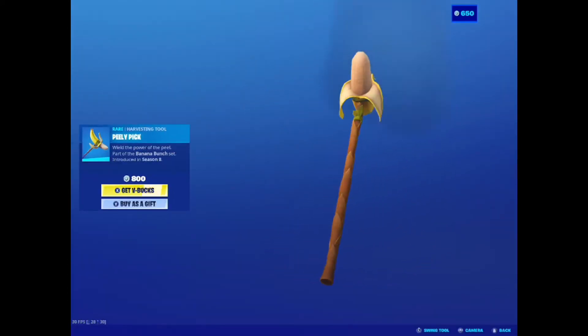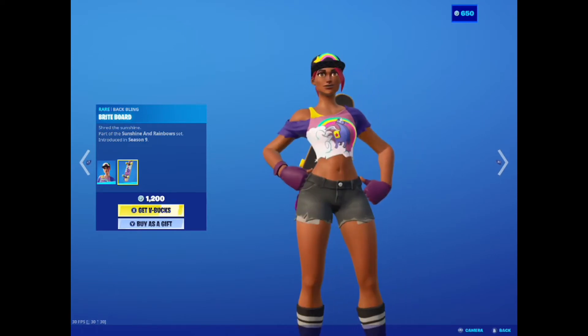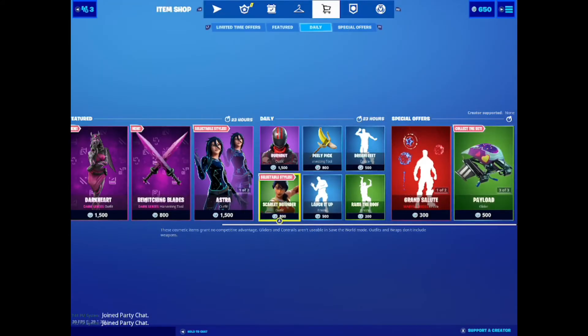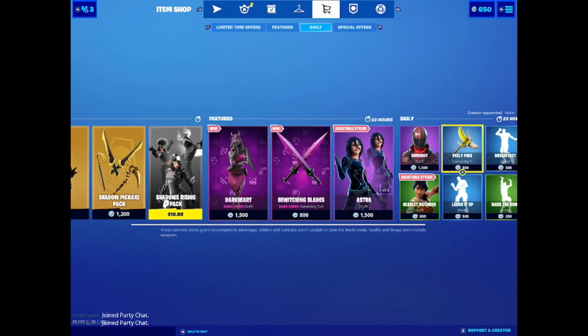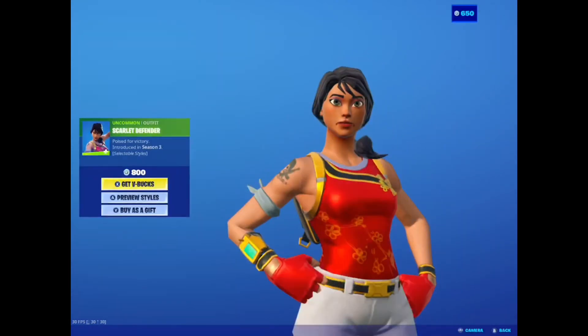And of course Captain America is still in the shop — who's surprised? Nobody. Beach Bomber is obviously still in the shop, I really do like this skin, really cool. The wrap is pretty bad honestly, and then the glider — that's actually not that bad. Scarlet Defender is awesome — an 800 skin with two styles, that says a lot. It's a sweaty skin by the way. So what's your favorite thing in the shop?